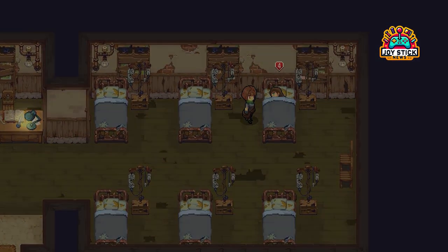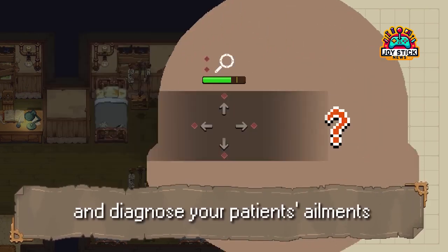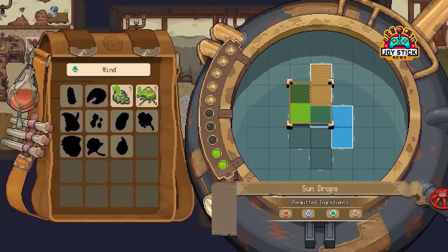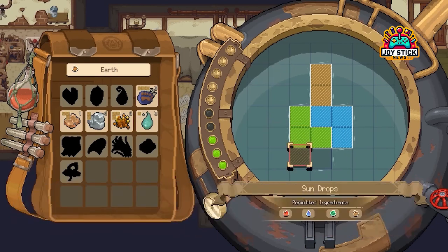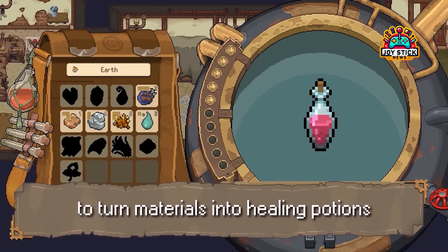Let's talk about what makes Potion Permit so captivating. You arrive in the quaint town of Moonberry, a place wary of the outside world's advances, to cure the mayor's daughter. But that's just the beginning. As Moonberry's new resident chemist, you'll diagnose symptoms, gather ingredients, and craft potions that heal the town's quirky inhabitants.